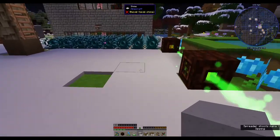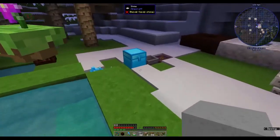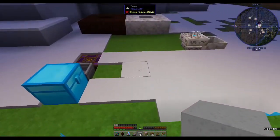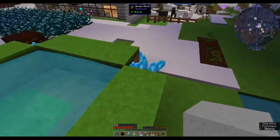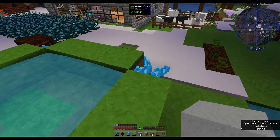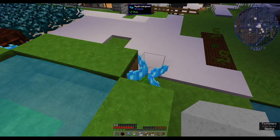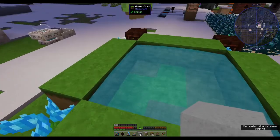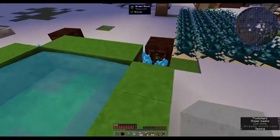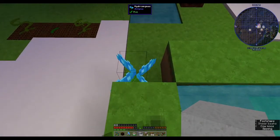Hi, this is Shane and welcome back to another episode of Peace of Mind. In the last episode, we were finding ways of producing mana - we had the endoflame and also we made hydroangeas. I did have them set up differently, with the water down in the ground, and one of my subscribers, I believe it was Ash, said I need to put the hydroangeas on the same level as the water.